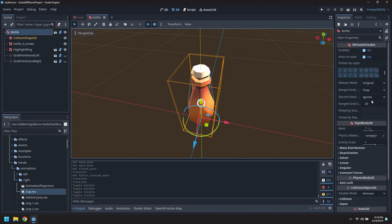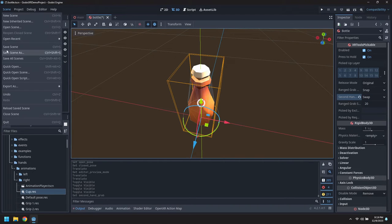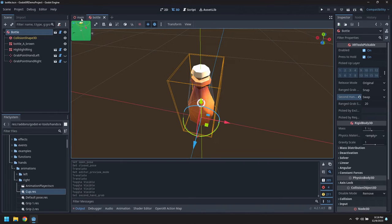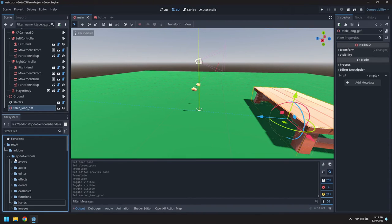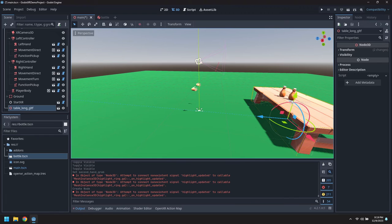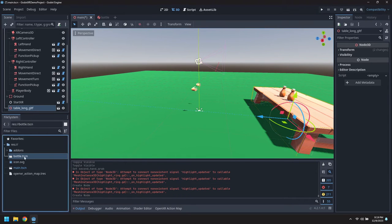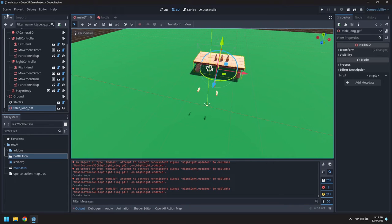Let's change it so when we do a second hand grab, we swap between hands. Let's go back to the main scene and drag a few of these onto the table. Save that and let's see how it looks.